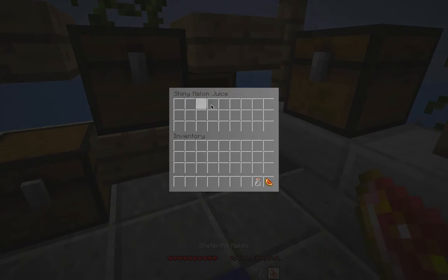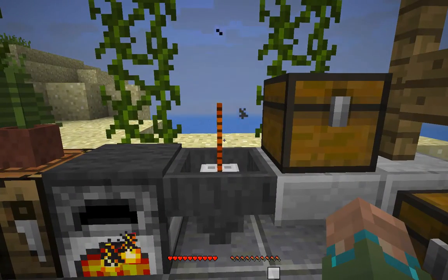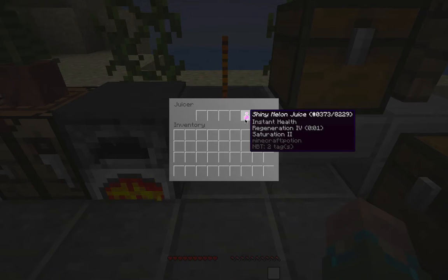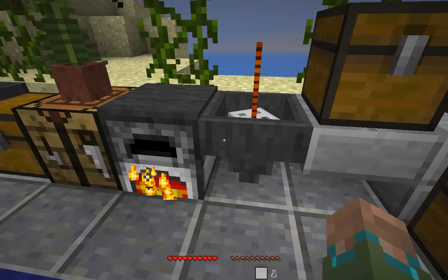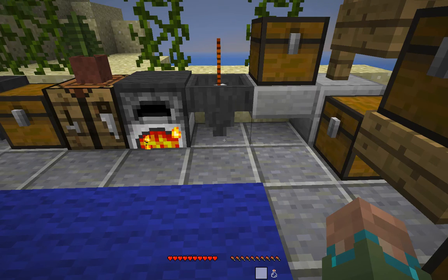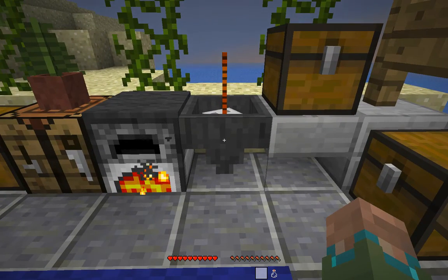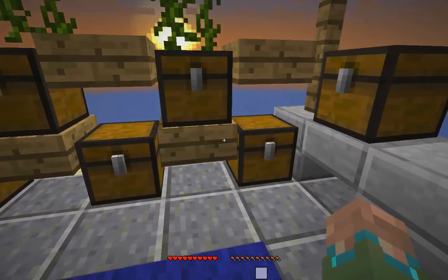Now we have shiny melon juice, which uses a glistening melon and glass bottle. This gives us instant health, which heals five and a half hearts, as well as five hunger, and gives us regeneration four for a short time. So we get quite a lot of regen — that's quite helpful if you're in a bit of a pickle.